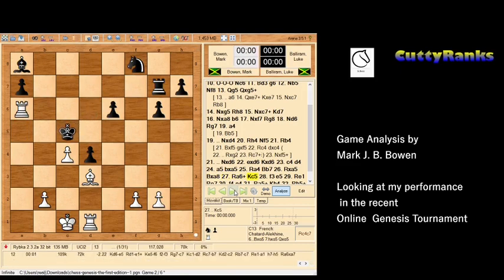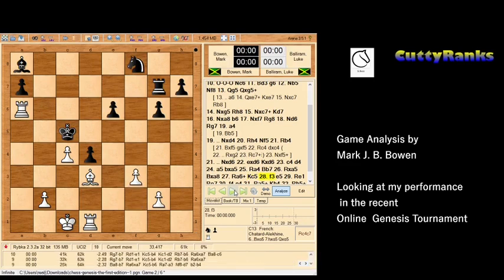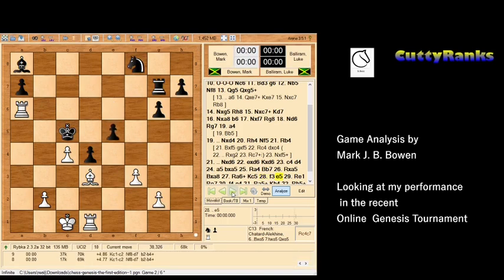I check him and his king proceeds up the board to c5, which seems a bit risky since I still have three active pieces. I realize his bishop is bearing down on my g2 pawn so I defend it with f3, also looking at the possibility of playing bishop to e4 and exchanging bishops. When you are materially ahead — even by just one pawn — it's best to exchange material as that's the quickest way to realize your advantage. At this point he played e5.